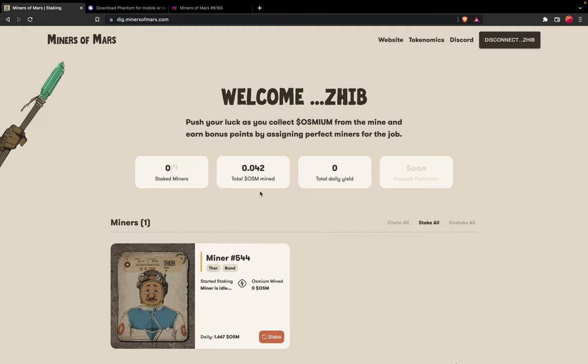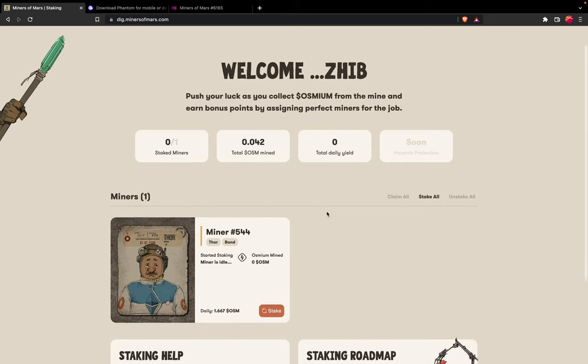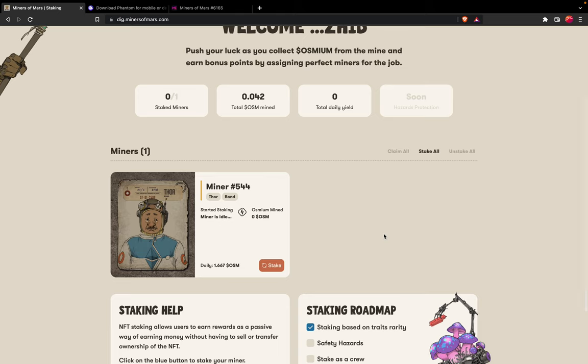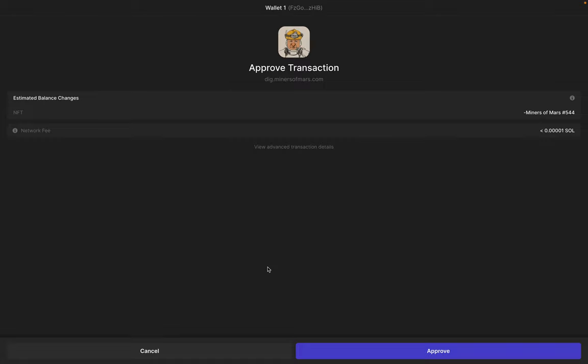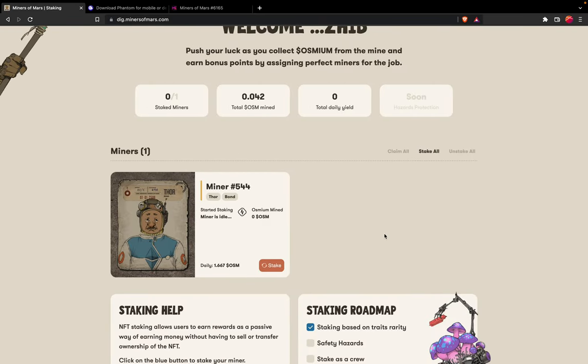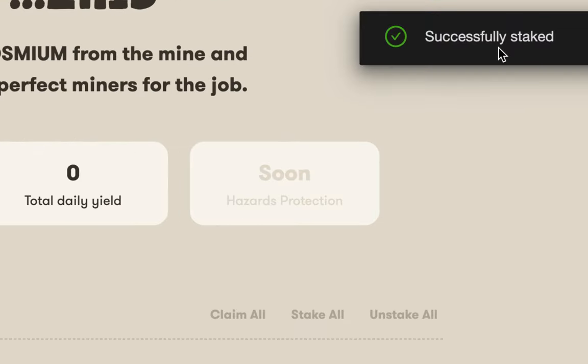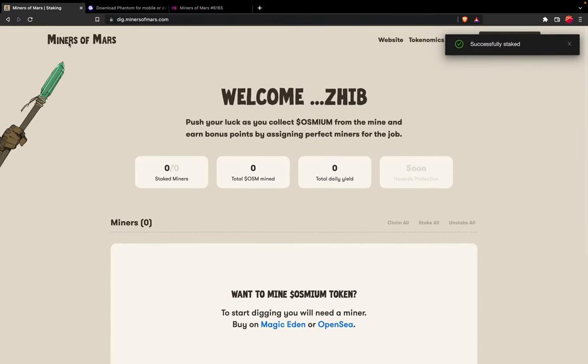It says I have zero out of one staked miners and 0.042 total osmium mined. Once I start staking it will tell me my total daily yield. I only have one miner in this wallet, so I'll press the Stake button. Once you click Stake it will trigger a small transaction and you will have to pay a little network fee — once you approve it, the message says 'successfully staked.'